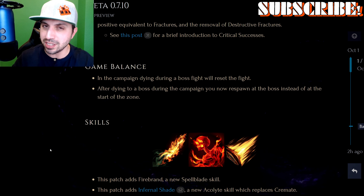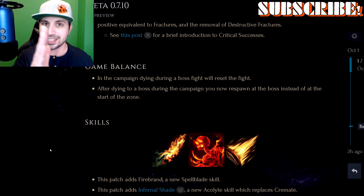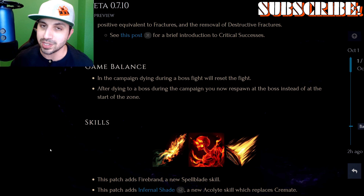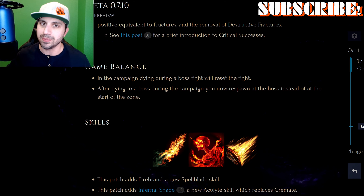Game balance and skills. For game balance, right now if you're playing through the campaign and you die to a boss having dealt 50% of its life, when you run back that boss still has 50% life. So technically even if your character is underleveled you can keep grinding and whittle it down. Unfortunately they are changing that — now if you die to a boss, that fight is completely reset and the boss goes back to 100% life. Technically it should have always been that way. But they are doing something for us: after dying to a boss during the campaign, you now respawn at the boss instead of at the start of the zone. So you don't have to rerun through the zone to get back — you spawn right back into that boss fight.